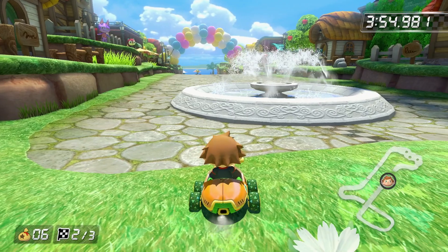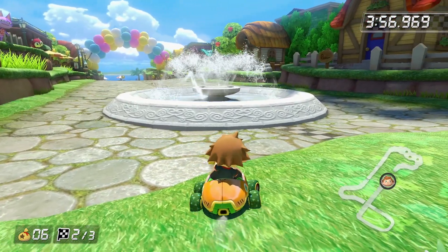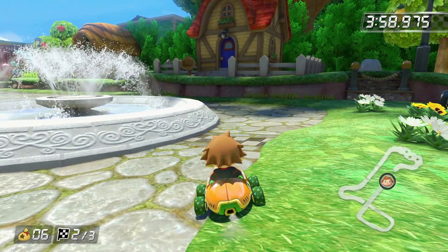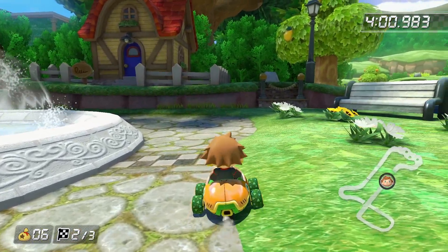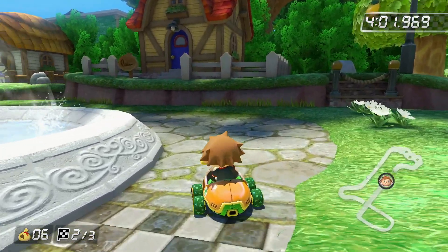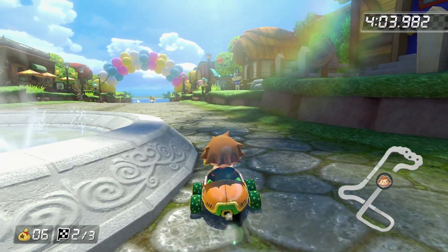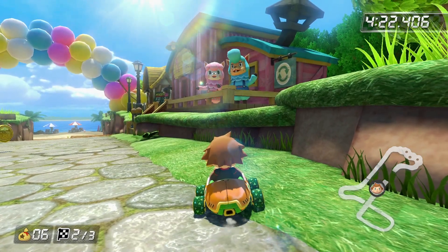There are many things in this course that tip you off to the fact that this track is set in the New Leaf game. For one, you can clearly see a couple of the public works projects, such as the fountain as well as the balloon archway. The biggest tip-off has to be the inclusion of the Retail store, with both Cyrus and Reese out front waving as you go flying by.